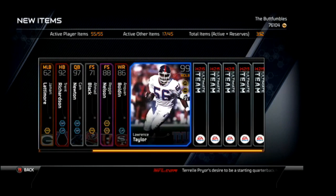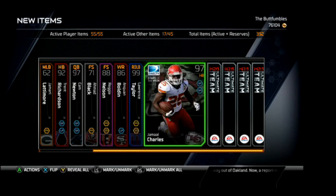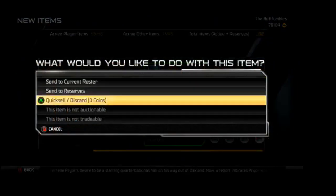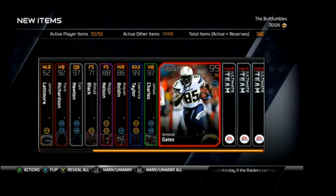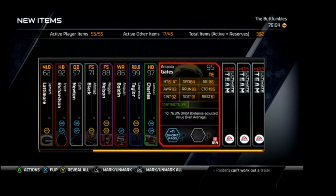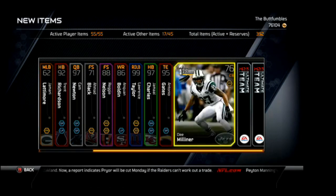Most Feared Anquan Boldin. A collected legendary Lawrence Taylor — that was crazy to see. A collected fantasy reward card of Jamal Charles. Antonio Gates Football Outsiders — I'm not too sure what week that was; I didn't get to catch that when he flipped it over.